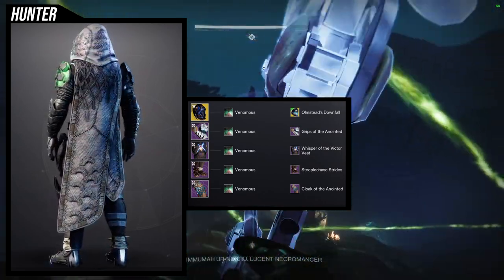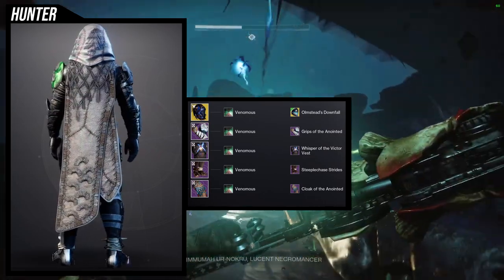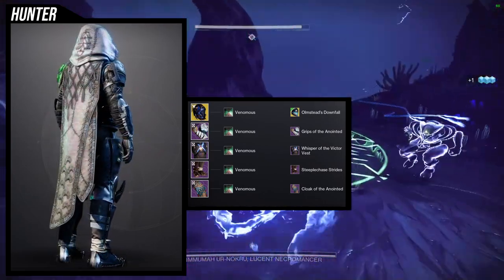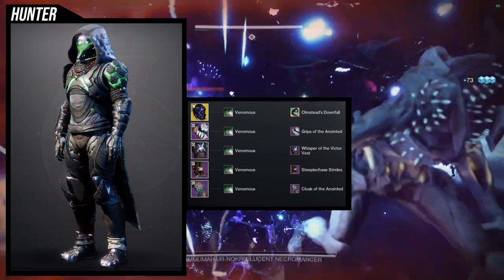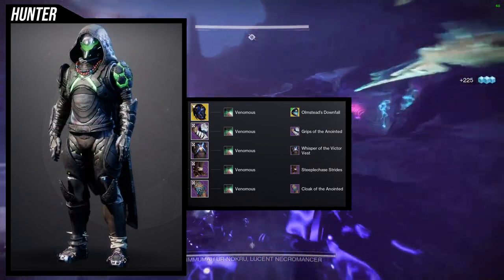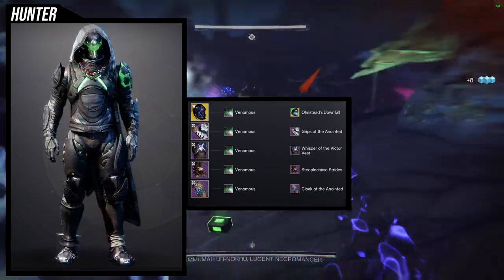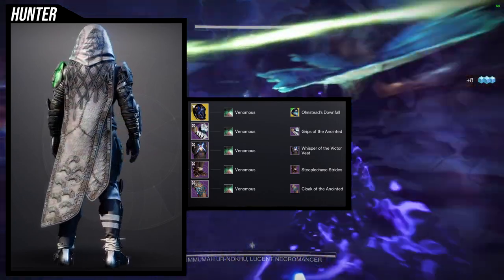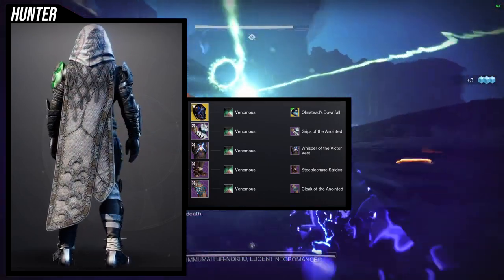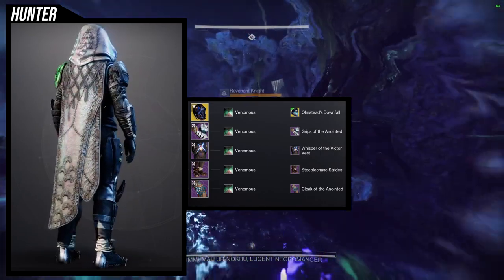The only thing that's a bit annoying is the asymmetry, but Steeplechase Strides kind of evens it out because the left side only has the armor on the left leg and nothing on the right leg. I would have liked a bit more glow to even it out more — it does glow a little on the thighs but not enough. For the chest piece, Whisper of the Victor Vest was an easy choice, especially paired with the Cloak of the Anointed, because that cloak has necklaces that block out the Guardian Games logo — which is why I'm using it.